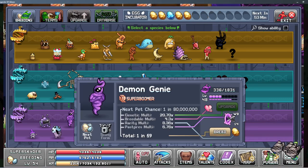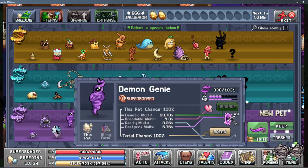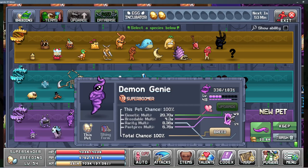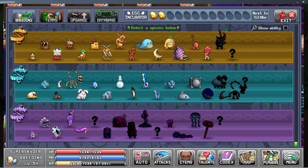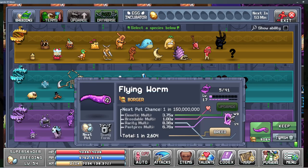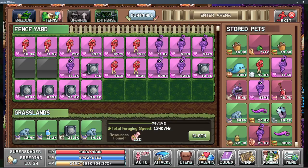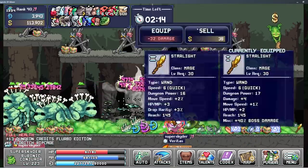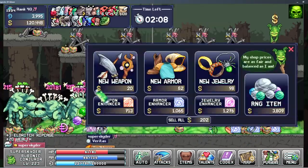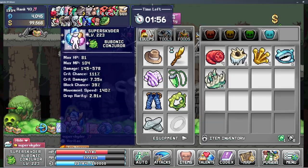More pet stuff here — I'm trying to get another upgrade. I had some eggs to work with and the platinum one ended up paying off. We got the next pet in world 4, and that is a flying worm. Each time it's going to get longer and longer. I'll probably just refill the eggs, do some breedable stuff, then save up again and do the rare round of eggs.